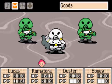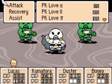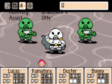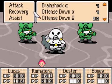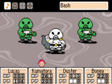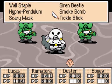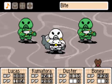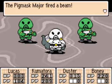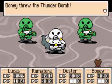These guys can be tough if you're underleveled, but I'm not, because I just spent like two hours grinding offscreen. I'm going to start with PK Flash, just because it can do so much, and then just attack. Duster will try the Smoke Bomb — I doubt it works — so let's just attack. The Thunder Bomb is more useful here than it will be in the next battle, so we're going to use that as opposed to a Pencil Rocket.